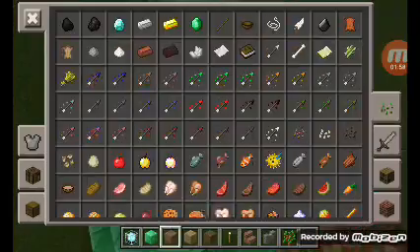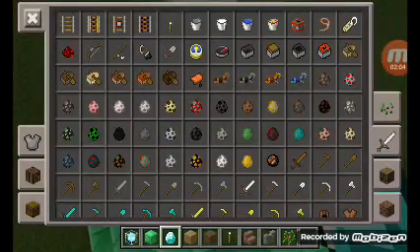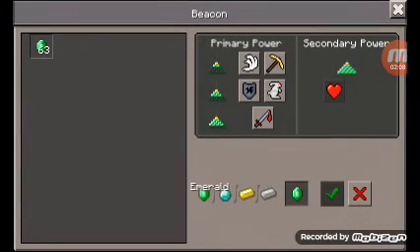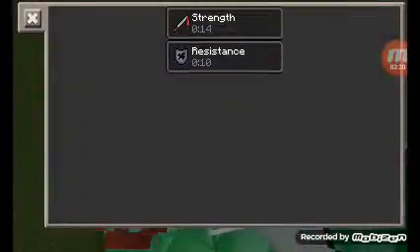If you want something, you can only use emerald. Second power, power. And you're going to choose which one you like — I like this or this — and you have the power of it.